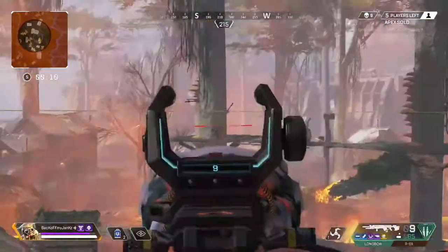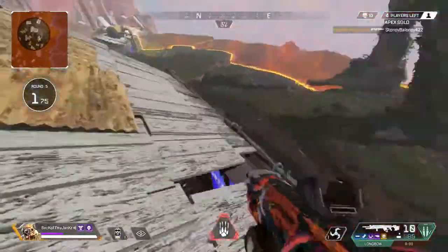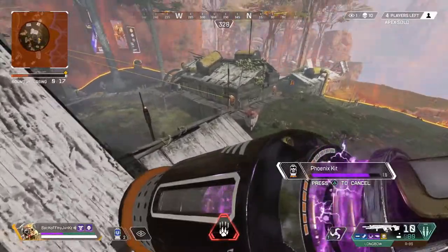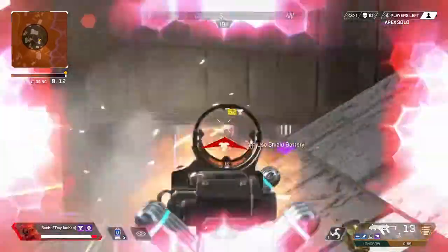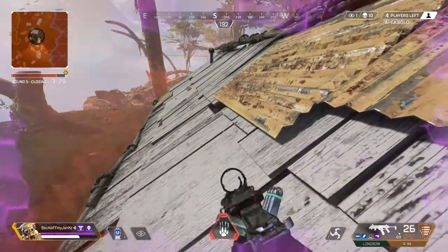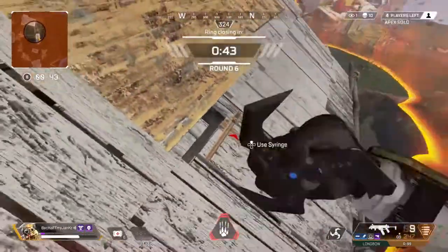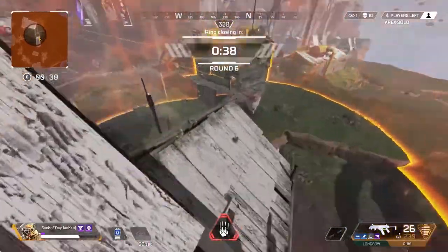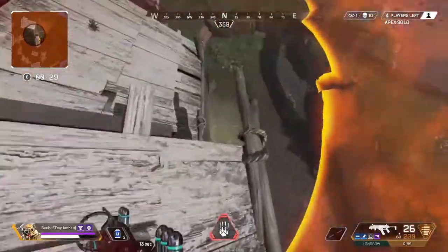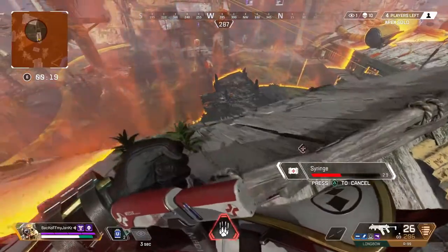I'm not looking very good on heals either. Somebody just went underneath me — it would be a Caustic, too. Hopefully he doesn't know about this shoot-through-the-roof strat. Maybe I can kill him as he comes up. That Octane is underneath me and that Caustic is underneath me. Let me get this off though — my enemies can find me inside this ring. He knows. Nice shots, dude — that's a decent player. He's even hitting me through the little cracks. I'm not looking very good for heals.